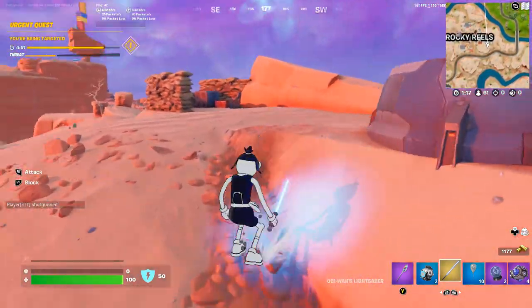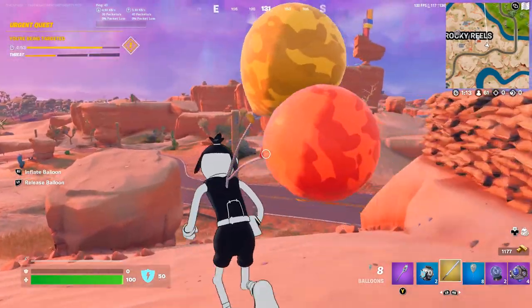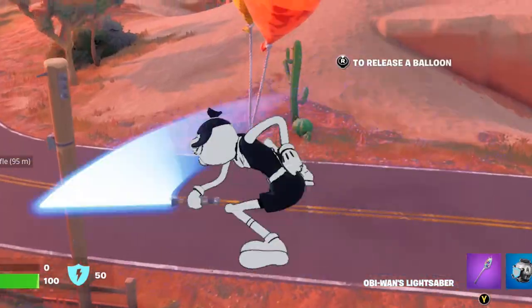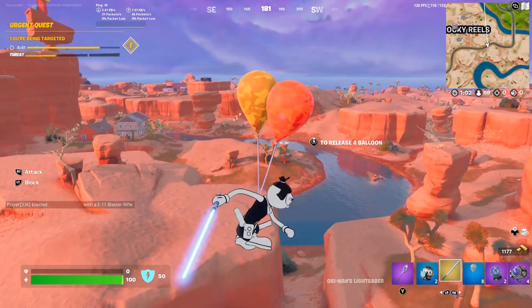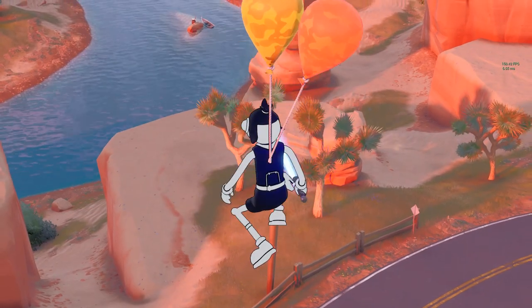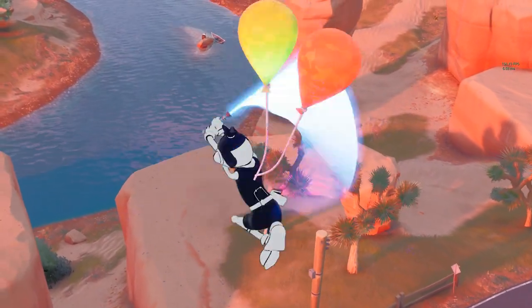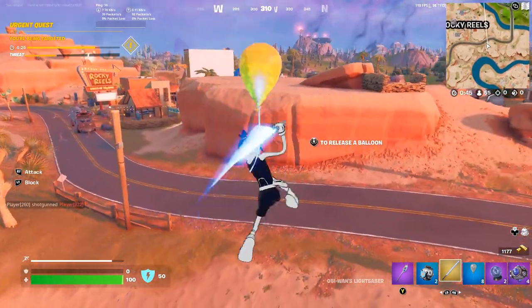This first glitch is pretty small. Basically, all we need to do is use a balloon or two and then pull out our lightsaber, and it'll cause our character's legs to look very odd. Yeah, that definitely works pretty well. I don't know why his legs just don't want to work with the balloon. That's crazy. He's looking like a spider or something.